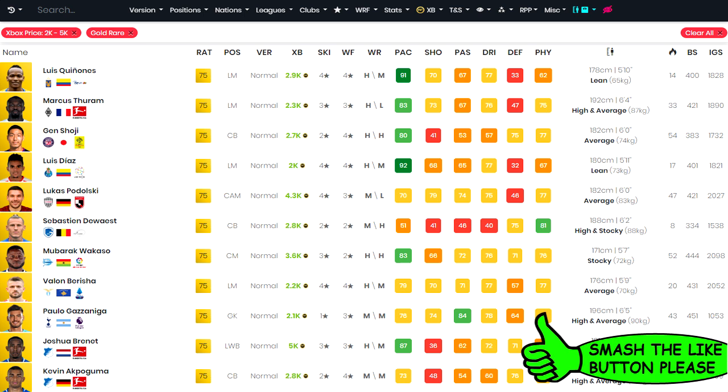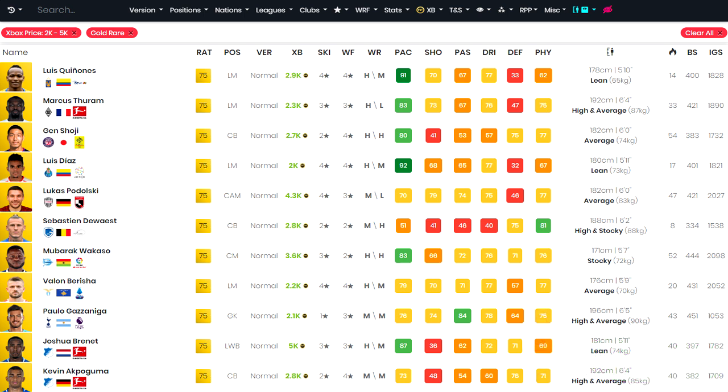My first tip for this video is to go onto a website like Footbin, set the price to about 2k to 5k, gold rares only. With these players, during the lightning rounds, they're packed in absolute tons — a lot of the time they're listed up at like 600 coins, 650 starts. So they're really good to pick up through binning cheap, and also through sniping when the lightning rounds first start — they can be really good to snipe.